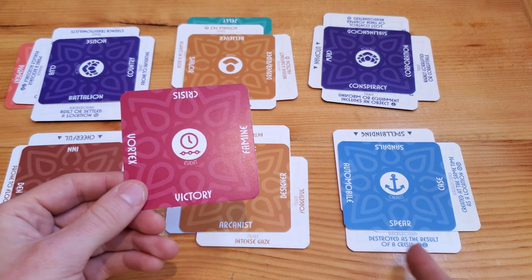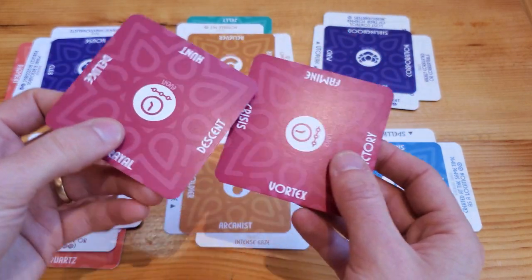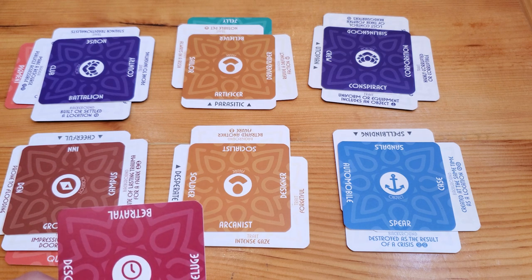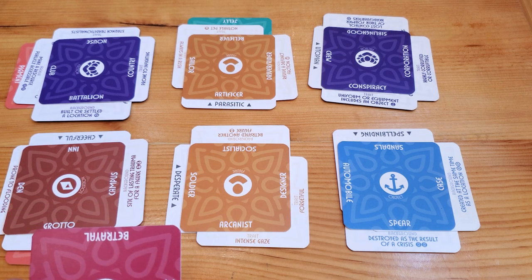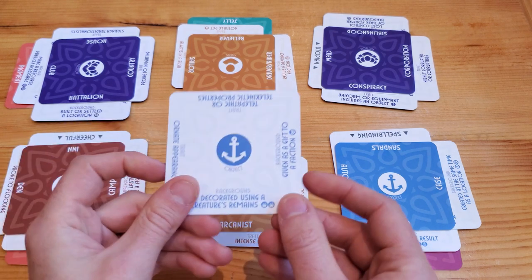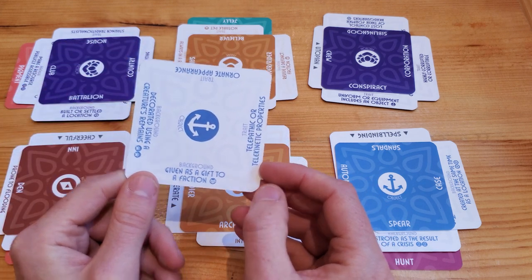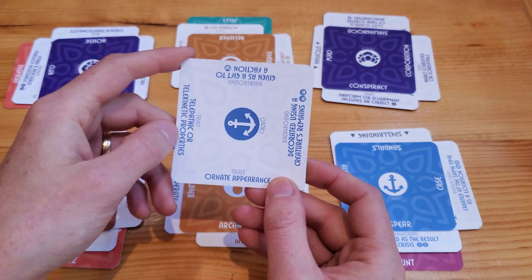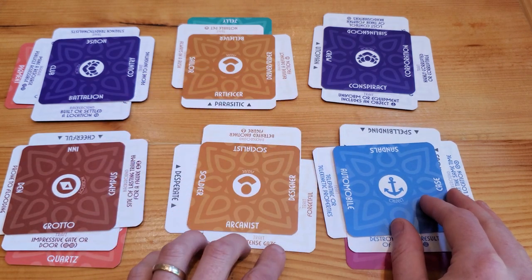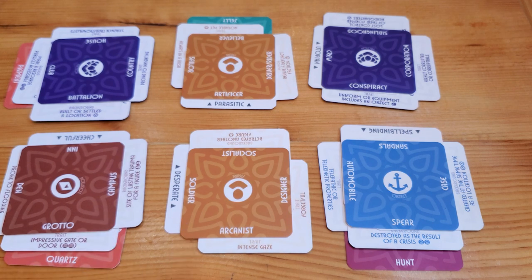For the event, I'll draw two cards. Options include: a victory, a famine, a crisis, a vortex, a betrayal, a descent, a hunt, or a deluge. I like the idea that the arcanist led a hunt to get rid of all the artificers from within the faction — the artificer escaped and is conducting plans from hiding. For the final spear cue: decorated using a creature's remains, given as a gift to a faction, telepathic or telekinetic properties, or ornate appearance. I'm going with telepathic or telekinetic properties — these quartz spears allow bearers to speak to each other telepathically, so this conspiracy can stay in communication while staying semi-hidden in public spaces.